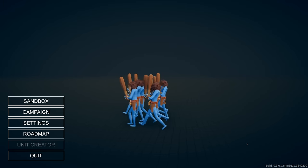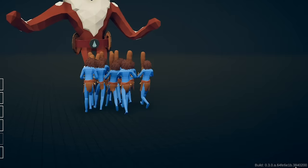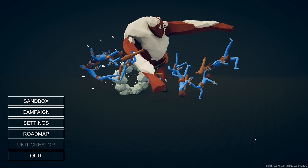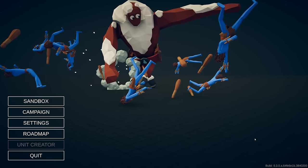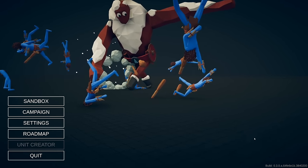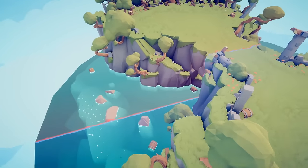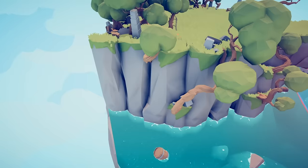Alright everybody, Baron here, and welcome back to Totally Accurate Battle Simulator. So if you look in the lower right, there's no more Flamingo. But don't worry, even though it's not a secret unit yet, or maybe ever in the game, we're going to find the new secret units for the first-person control update. So we're on the map Medieval 1, and the medieval maps have often been a really, really good source of secret units.